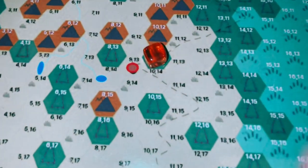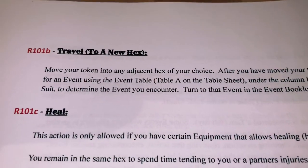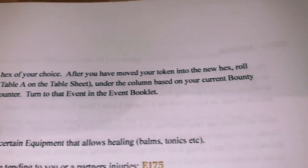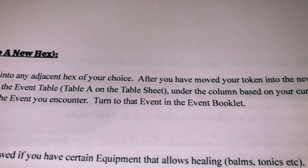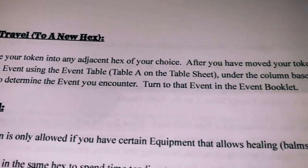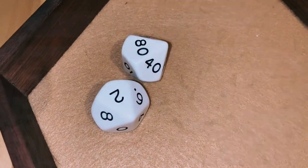I want to get back to the town, so let's do a travel action. Move your token into any adjacent hex of your choice — we move into the hex with the town. After moving, roll for an event using Table A on the table sheet under the column based on your current bounty suit. Rolled 82 under hearts.